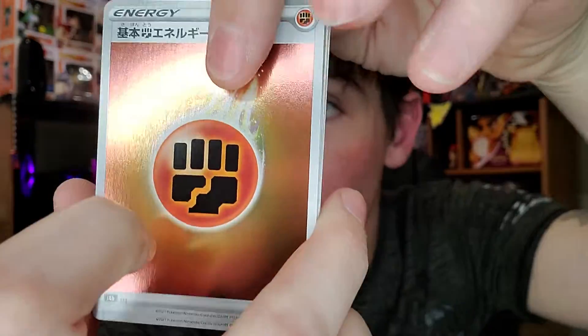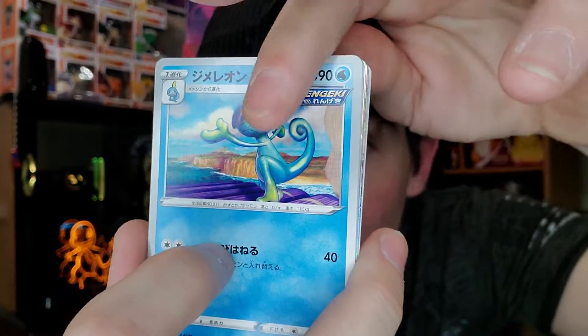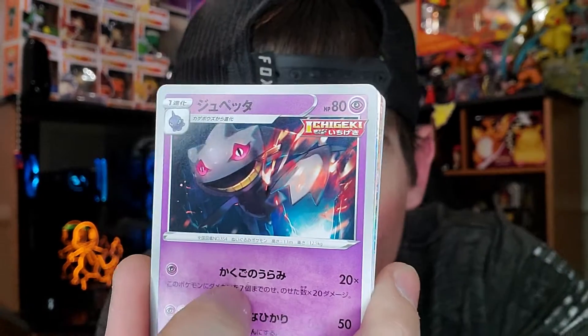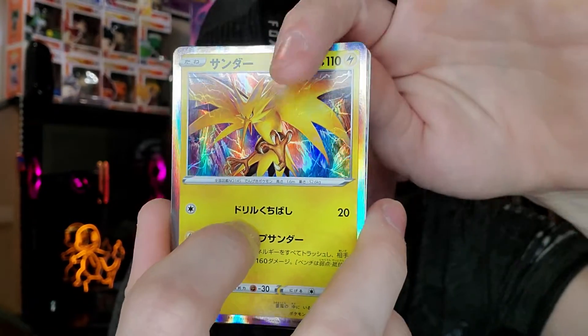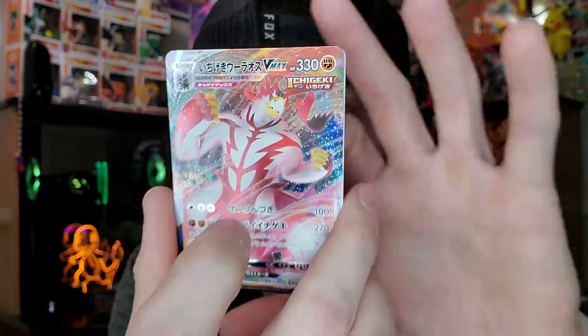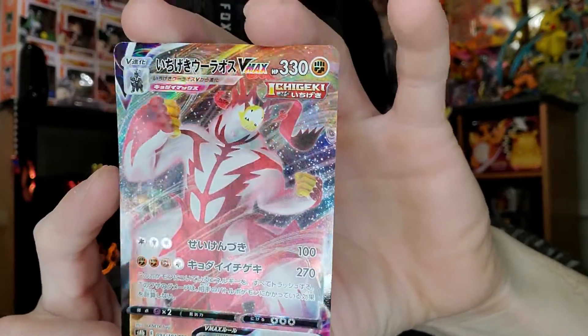Let's see what else we got — next pack. Here we go: fighting energy, a little apple, skull something, a balloon, nightmare on elm street frozen snow-punch guy — Urshifu, I think his name is. Zapdos? No way — let's go, freaking Urshifu VMAX, single strike! So we have the English version and now we got the Japanese version. Dope, let's get it — first full art of the day!